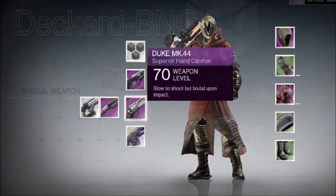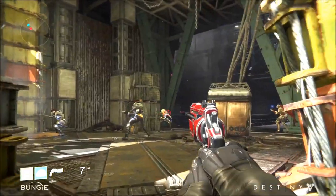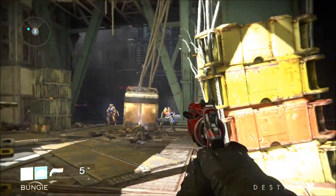As you can see from this screenshot, the Duke will sit in your special slot. It's described as a superior hand cannon — slow to shoot but brutal upon impact. When you equip the Duke, your guardian will perform a fancy little gun flip. The reload animation isn't the fastest, so you'll have to make every bullet count.